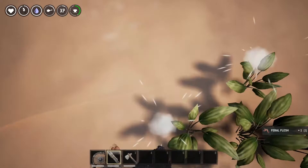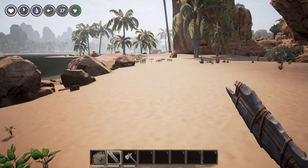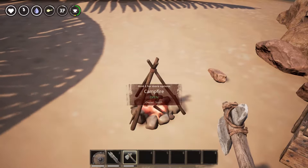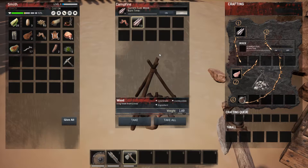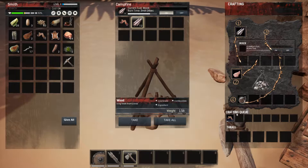Another great non-hostile meat resource are the baby shellbacks, but make sure you don't upset the big king ones. Once you have your meat you want to head to your campfire, plop it in these slots here, and add some wood — that can be collected by hitting a tree with a hatchet. Then just click the on button.